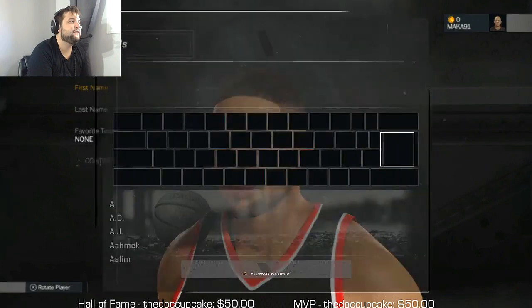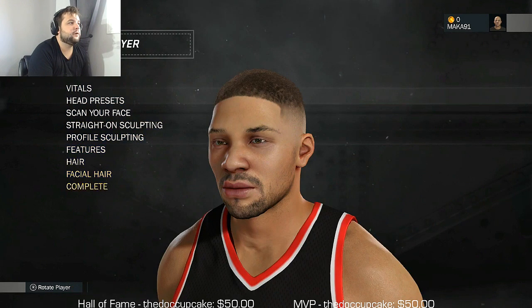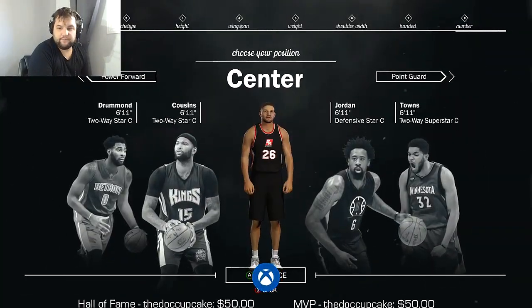First things first, as soon as you start the game, create a character and give him a first and a last name to unlock your first out of 10 achievements or trophies. Then go to My Career — achievement unlocked.